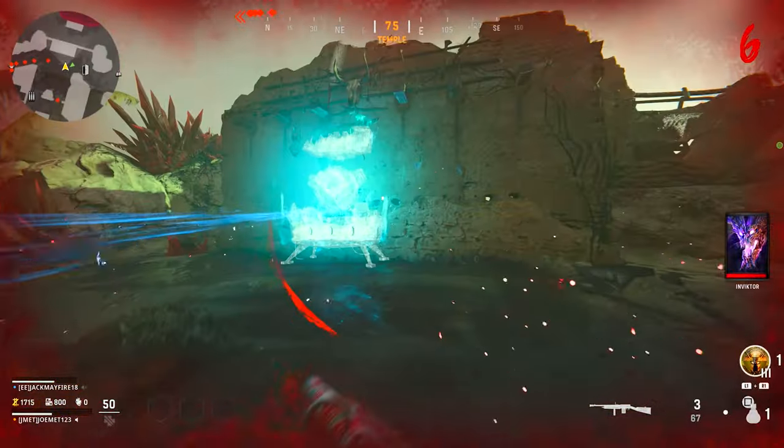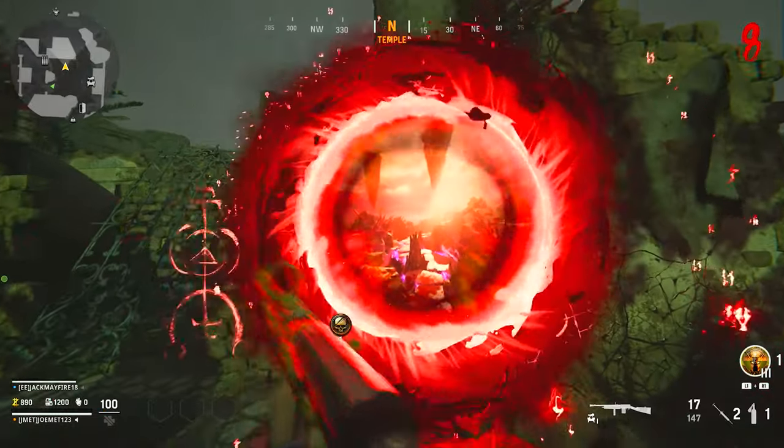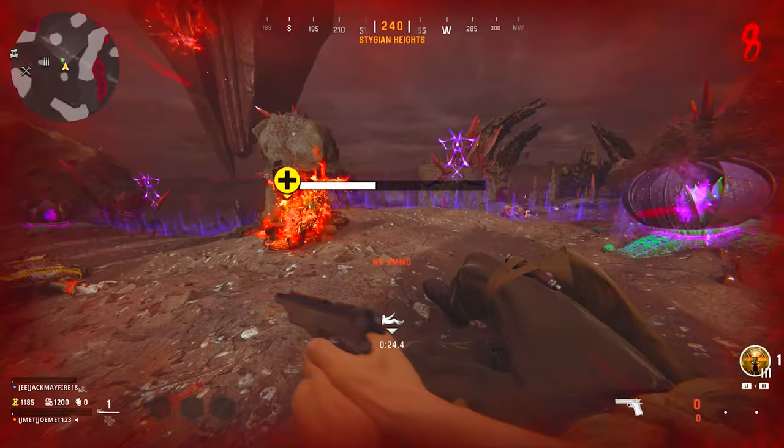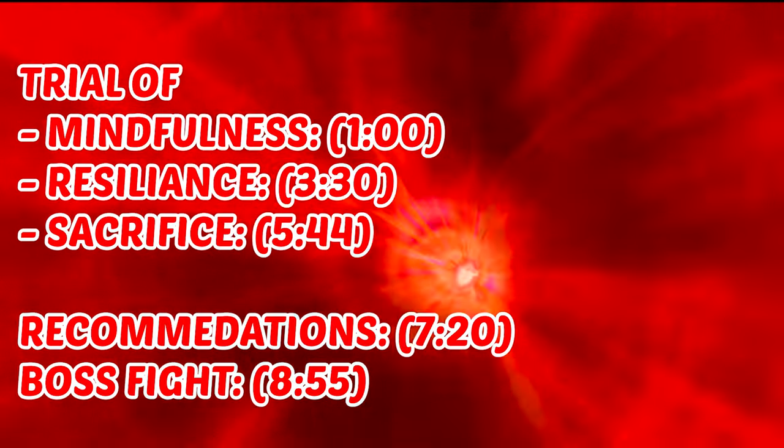Next, place down the artifact on the pedestal in front of Pack-a-Punch, wait for the quotes, and then travel through the portal it spawns to visit the boss. He will down you, but don't panic because you'll come back into the main map alive. Next you'll have to complete three trials, which you can do in any order.